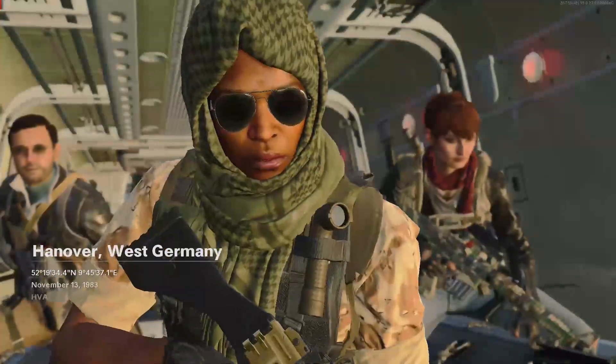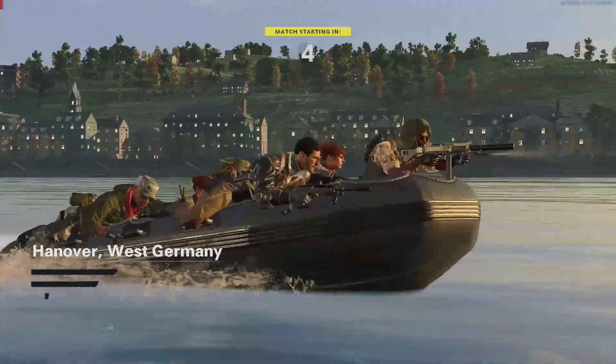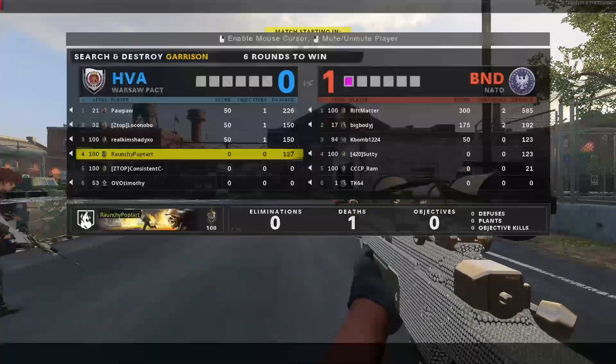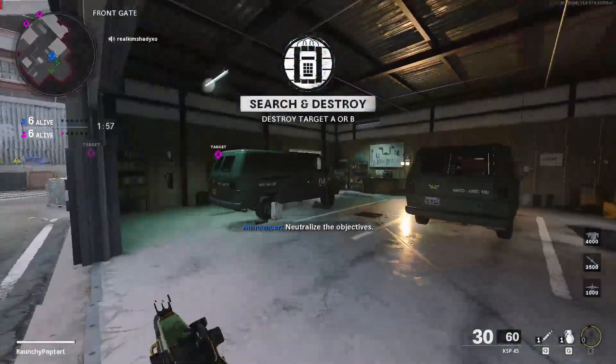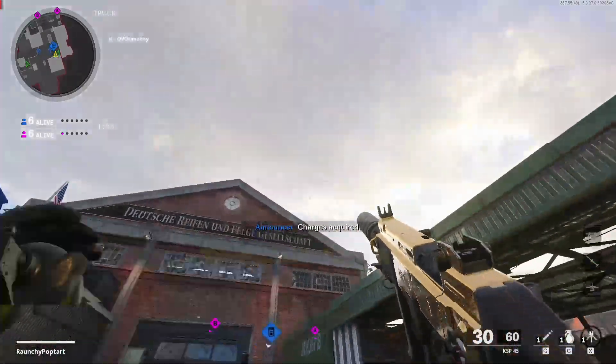Welcome back everybody. I have a great gameplay on Garrison with the KSP and Tundra for this video. Honestly hated the KSP, but recently I decided to put a suppressor on it and for whatever reason I think it significantly improved the gun. Now the update that just came out also increased the damage range on it from 11.4 meters to 15.24 meters, which feels significant in my opinion.